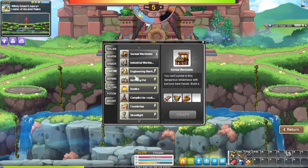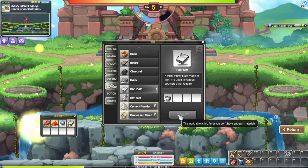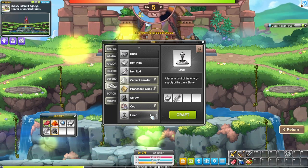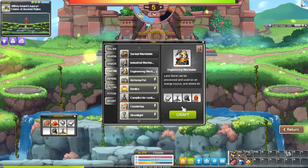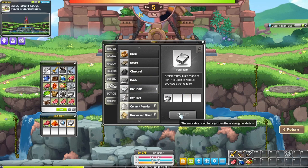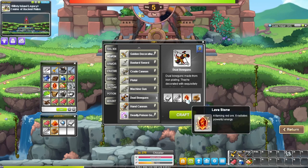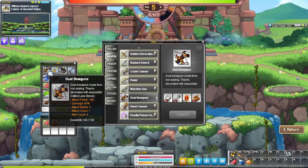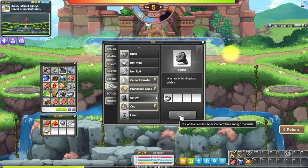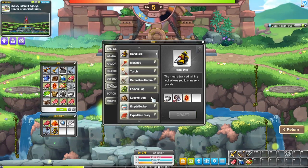First things first, I immediately want to go for the engineering work table. We need 7 iron plates, 2 iron rods, 2 screws, and 2 levers. We go back here, craft that, and immediately upgrade. Now we can go to the weapon, which is the most important item - we need 2 iron plates, 2 iron rods, 2 rope, and the lava stones we got earlier. These dual bow guns are going to be most of our damage. Next, we can upgrade our tools as well - we will get a chainsaw as well as a hand drill.